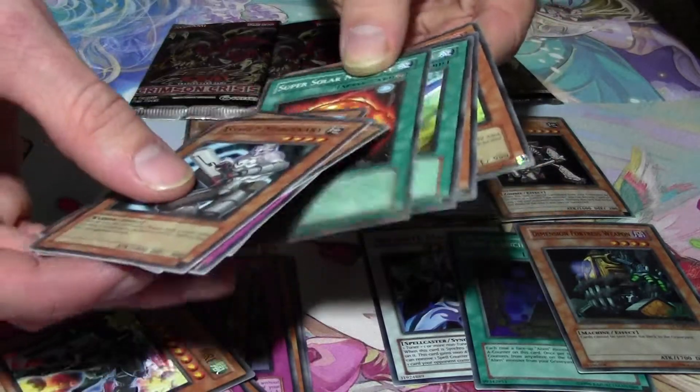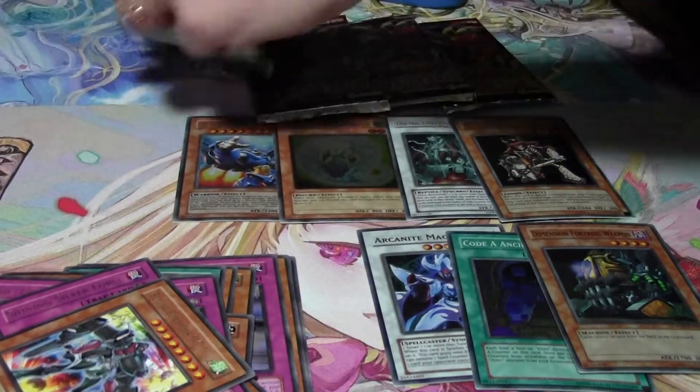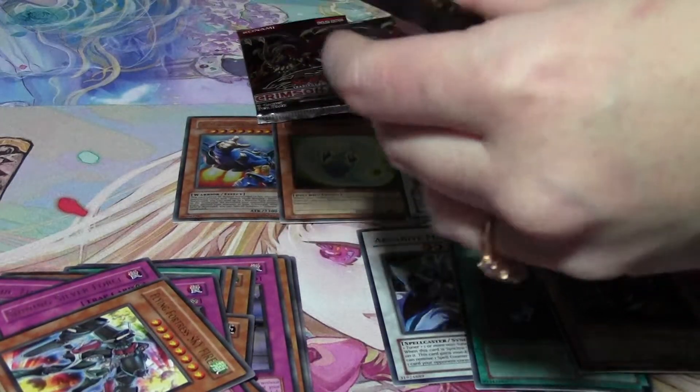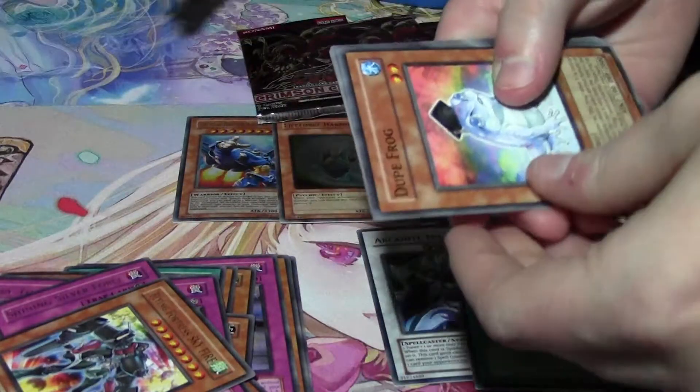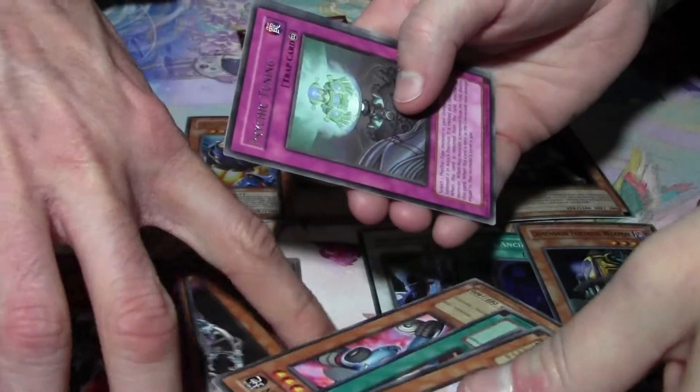Nothing on that one. Raptor, Spell Reactor — now I've got all the Spell Reactor and Trap Reactor and Summon Reactor cards that I needed. I'm making a deck with those cards and the Flying Fortress. I hate Tuning.